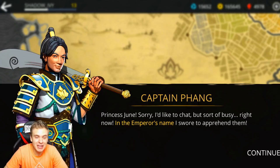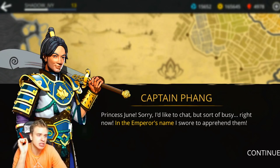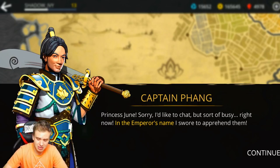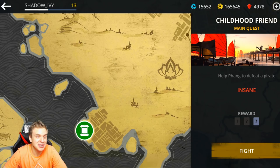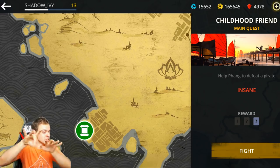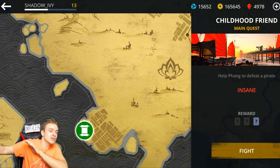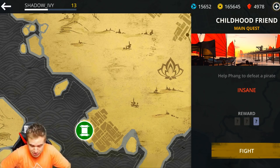Princess June! Sorry, I'd like to chat but sort of busy right now. It's the Emperor's name, I swore to apprehend them. Wait, where is Shadow Ivy? Nobody mentioned Shadow Ivy. It feels like there is just June, Itu and Marcus over there. Where is Shadow Ivy? No way. Fang. Just look at you. You got so tall over the years. You won't defeat them alone. We'll help you to pull them off. I like how they talk during the fight. Like, imagine the situation — Fang is fighting a bunch of people, losing to them, and still chats with them.